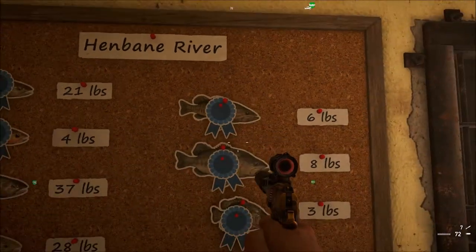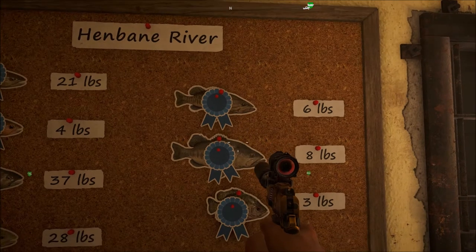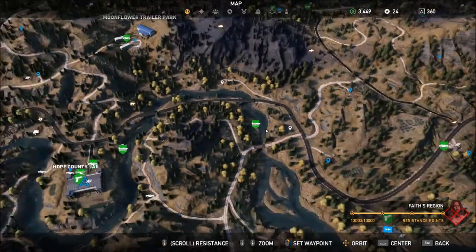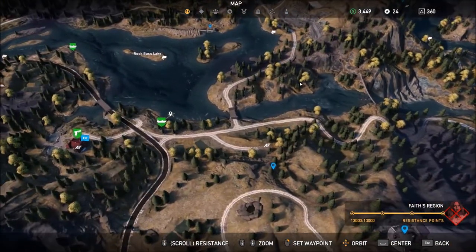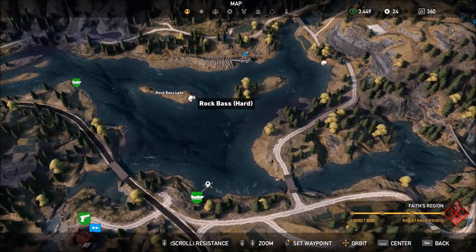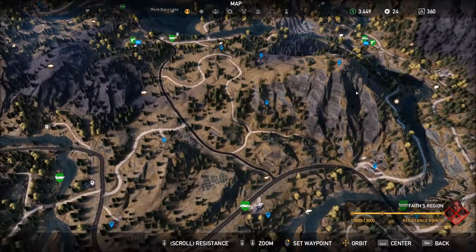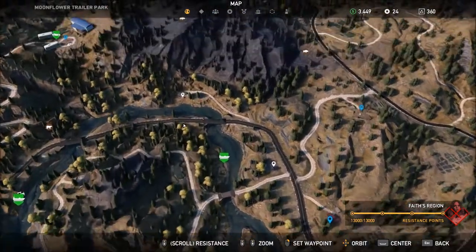This first one is called Smallmouth Bass, and that's located pretty much over here. We have the Smallmouth Bass there. And then the second one on the list on the right side is Largemouth Bass, which is right over there. And then you have Rock Bass over here. I know another spot but I don't really remember where it was, so if you want it easy, just use this one.